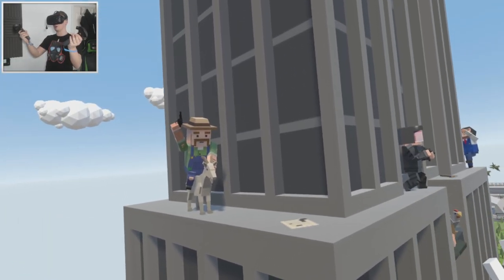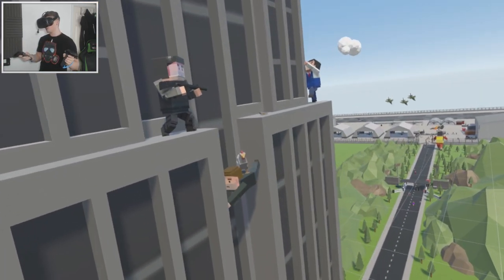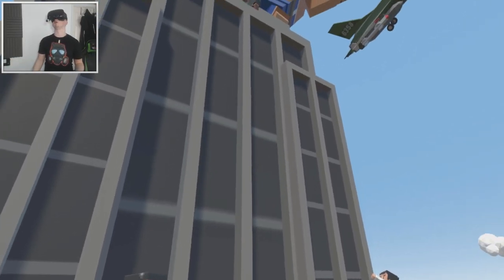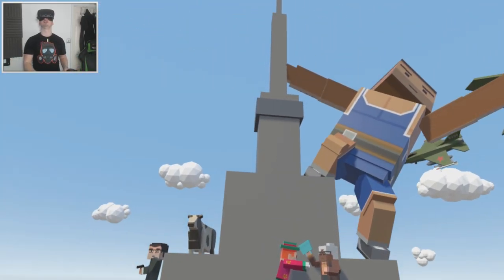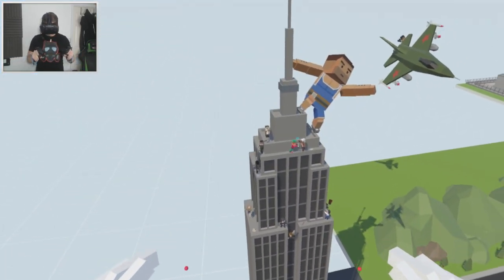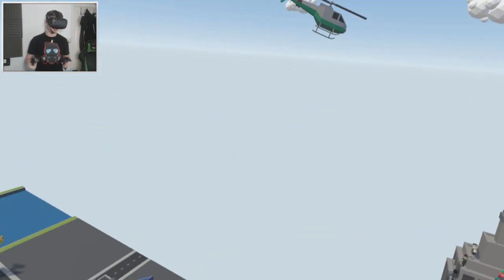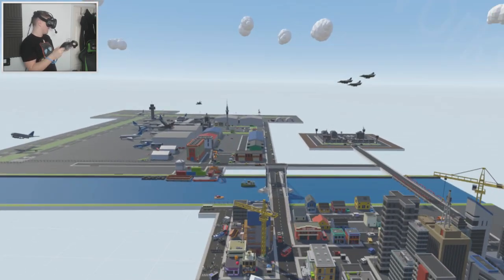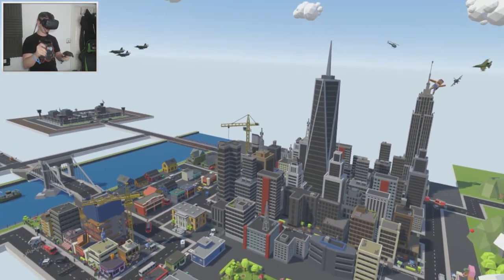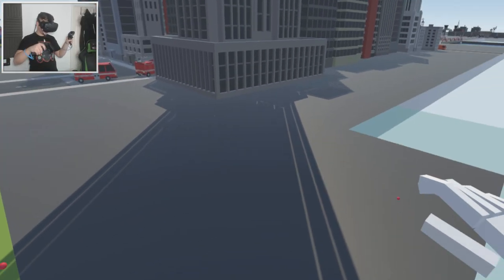Look how cool that looks! A lot of this scene doesn't really make much sense - I don't know why there'd be a goat with a farmer riding it on the building - but this is Tiny Town and we can do what we like. This building is already looking super cool. I love doing scenes like this. The last few episodes I've been working on such big projects like the military base, the prison, and the airport.